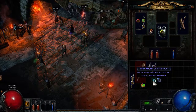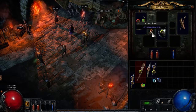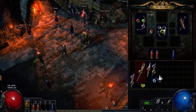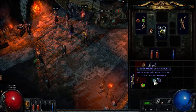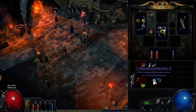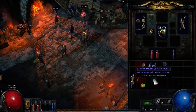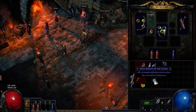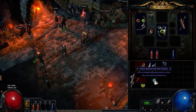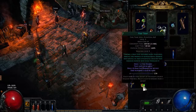Lightning resistance is a suffix, so I could get a prefix on this item — for example, 28 to maximum life on a regular item is a prefix. I could use an orb of augmentation on this one, but I don't really think it's a good idea because this lightning resistance roll is relatively low. So I want to save it for something more worthwhile. I can still equip it though, since we don't have anything in the slot right now.